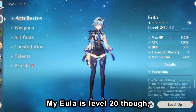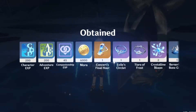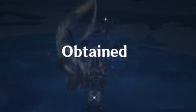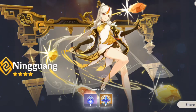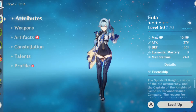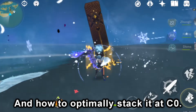My Eula is level 20 though. So now that I have a 6-6-7 Eula, I'm going to do a few experiments on her, specifically her burst and how to optimally stack it at C0.